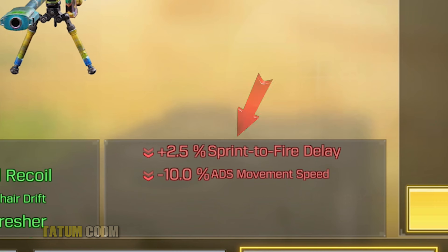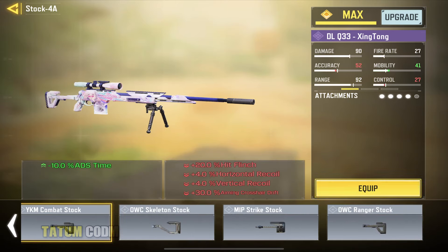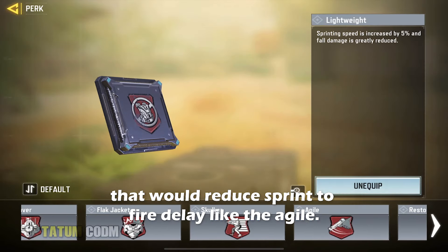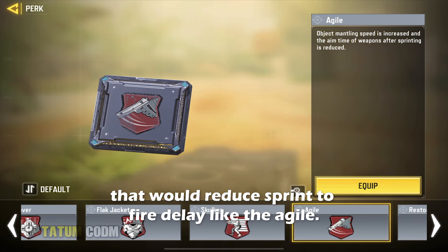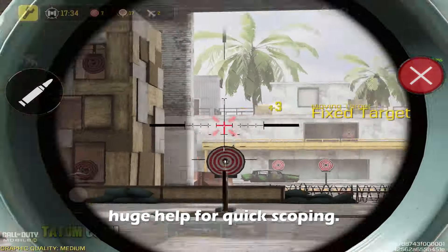Step three is to find attachments that would reduce the sprint to fire delay. And the final step is to use perks that would reduce sprint to fire delay, like Agile. Agile reduces the aim time of weapons after sprinting, so it is also a huge help for quick scoping.